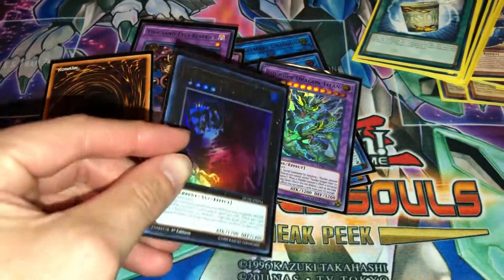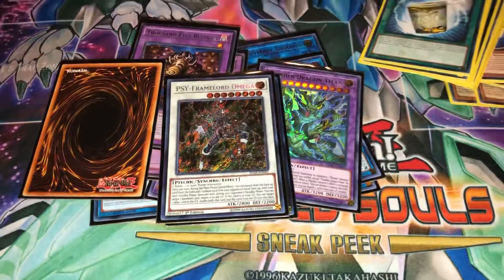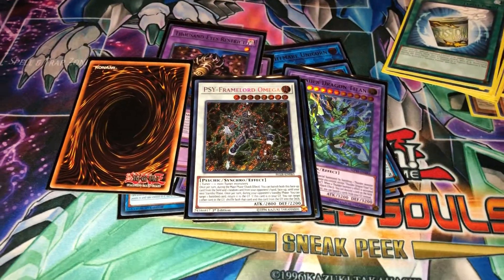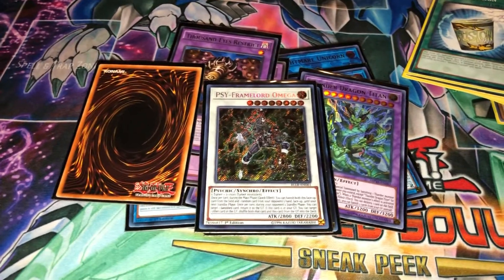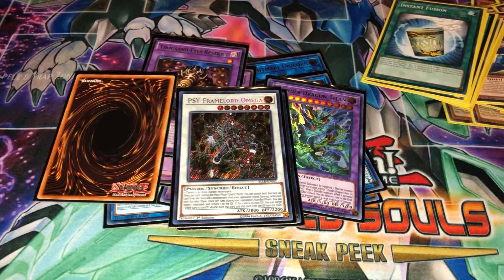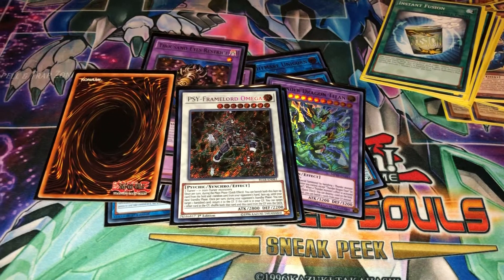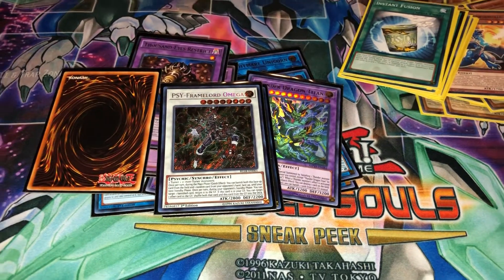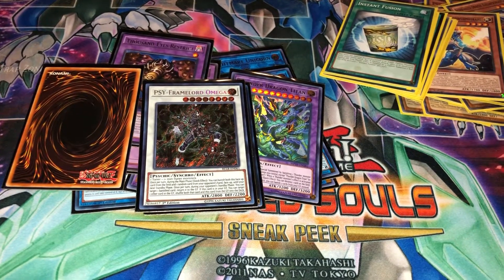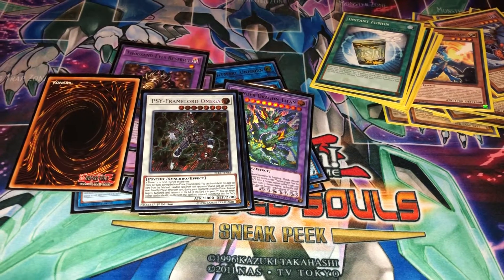I have one Exceed, a Vis Dweller, and Psi-Frame Lord Omega. I think the extra deck is flexible. I'm not gonna say I know a lot about this deck, so feel free to reach out or leave comments below - let me know if anything looks off or if you have any fun ideas for this deck. I'm more than willing to listen. That's the profile I have for you guys, thanks for watching and have a good day, peace.